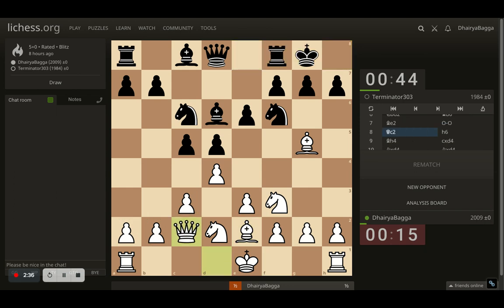Opponent castles and I go with queen to c2. Opponent plays h6, trying to kick my bishop backwards, which now comes to h4 — still trying to maintain the pin on the knight. If the knight moves, the queen hangs; if the queen moves, I can take the knight and then the opponent will have to take back with the pawn, which means the king will be wide open from the g5 square.